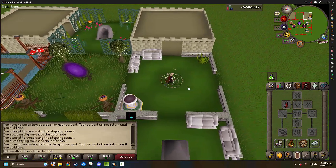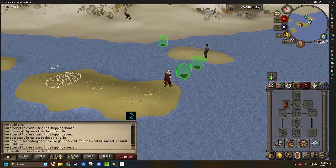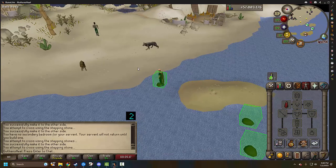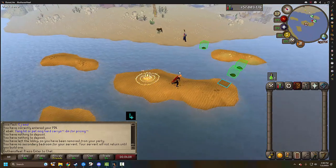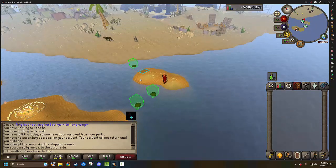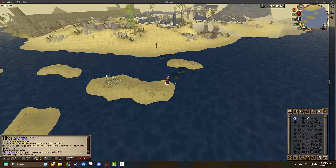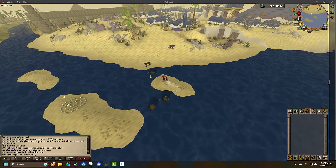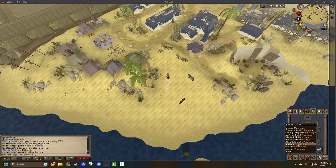Hey guys, today I'm doing a side-by-side comparison with the new HDOS beta client and comparing it to the current HD RuneLite client. Here's the classic graphics - if you look at the water it looks like the old school days. This is the HD client and then the next one will be the beta. I like the water in the RuneLite one, not sure why. With Sailing coming out, whoever has the cooler water is going to be a winner. This one actually looks like a murky New Jersey ocean.